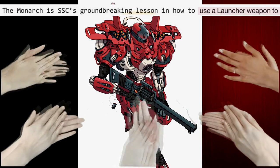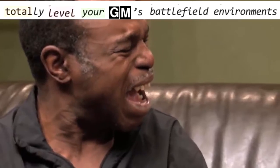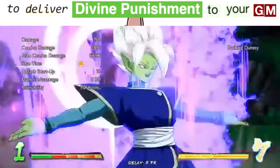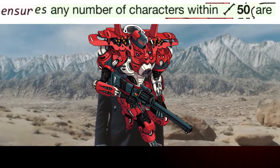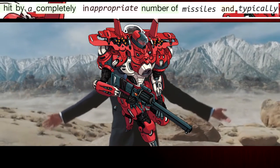The Monarch is SSC's groundbreaking lesson in how to use a launcher weapon to totally level your GM's battlefield environments. This is why they were made — to deliver divine punishment to your GM. SSC's rigorous design requirement of 666 warheads per Monarch ensures any number of characters within 500 feet are hit by a completely inappropriate number of missiles and typically die.